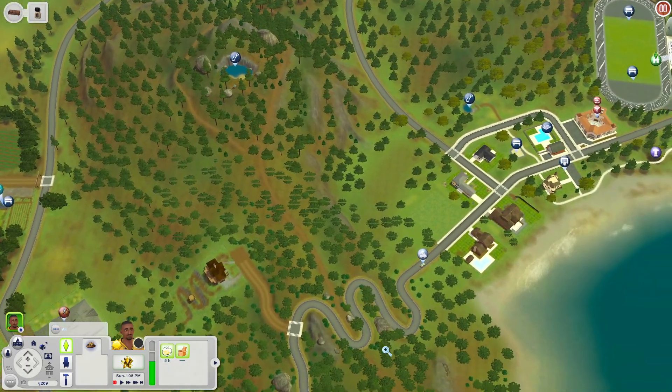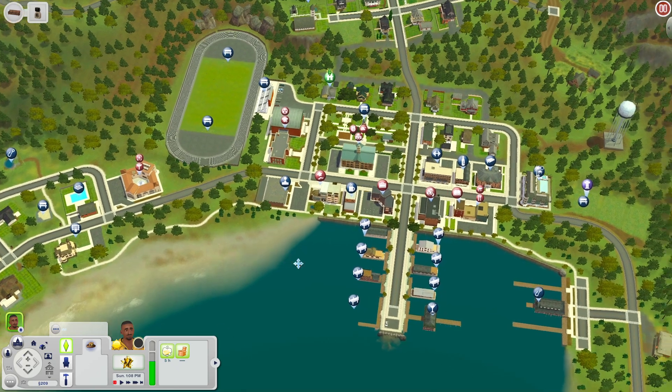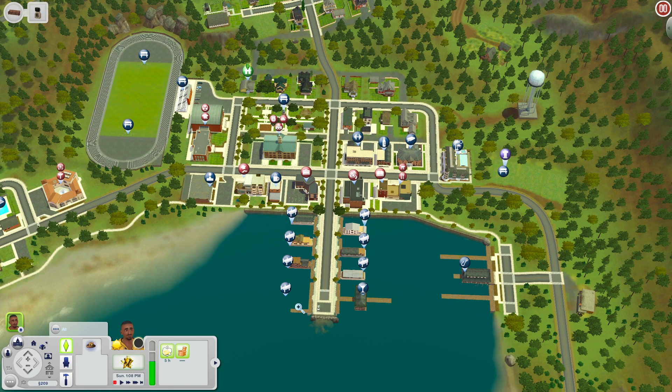This world uses Late Night, Pets, University Life, and Island Paradise, and you'll also need Town Life Stuff and High-End Loft Stuff. It is also recommended that you have Riverview, which is a free store world on the Sims 3 website - you can download it for free if you register your copy of the Sims 3. This world also uses some custom content - I think it uses the Corner Series by All Sims - but it'll be included with the download.